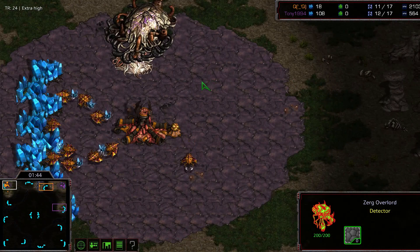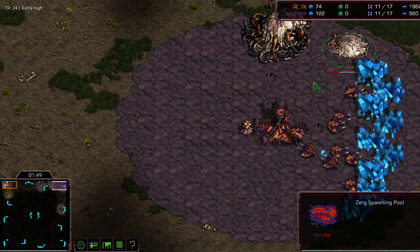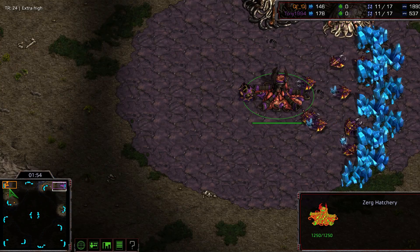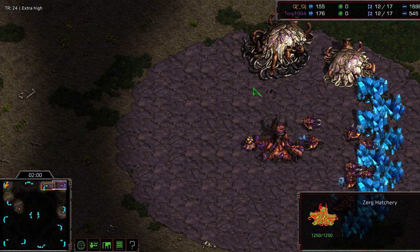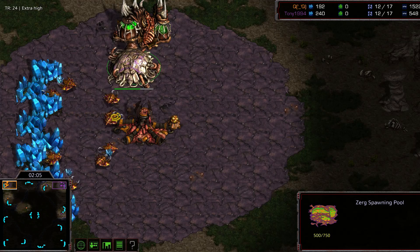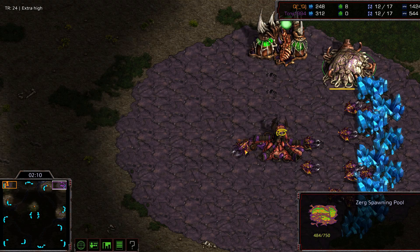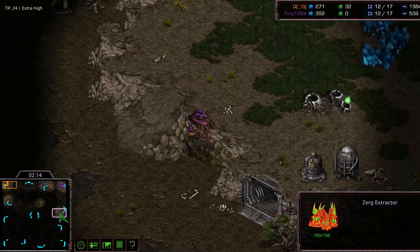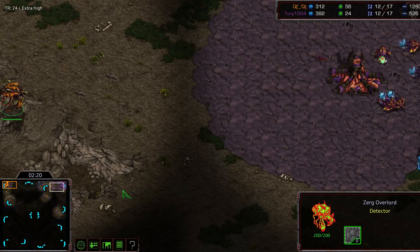QQ is definitely getting closer to that base, and a spawning pool is coming out — not even an expansion yet. Same thing on both sides — they're both doing standard stuff. We're going to be going for early zergling harassment, trying to get those drones taken out. Hopefully one will get ahead of the other and we'll see who takes the lead. It looks like QQ is going to get a little economic advantage in the gas department, with the spawning pool finishing about five to ten seconds before Tony's. Gas is now underway for Tony.